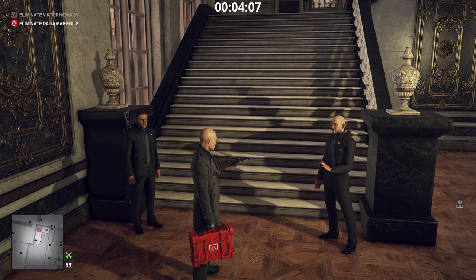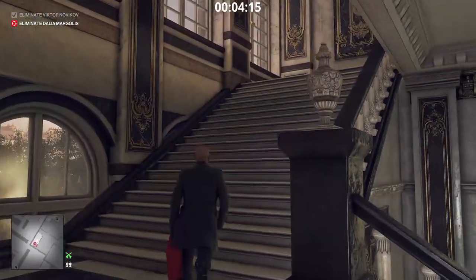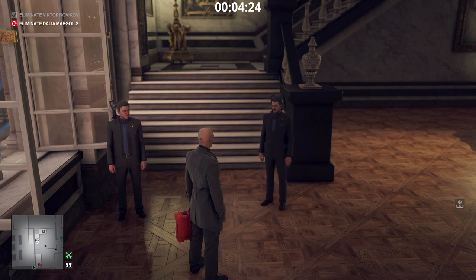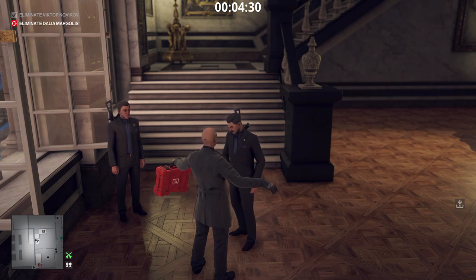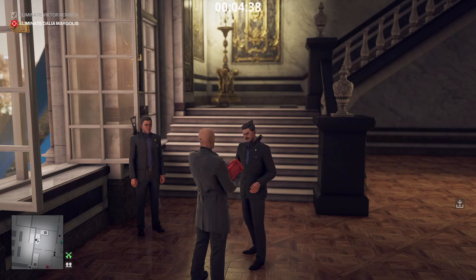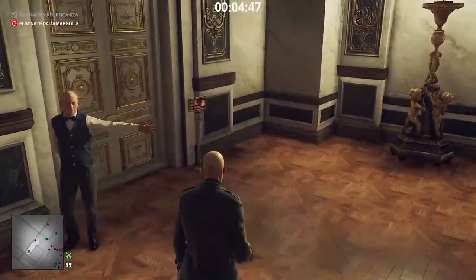The reason why we dropped our pistol is because the next checkpoint we have to get frisked, and the emetic gas device is an illegal item — you can't get frisked with it. So come in here, get frisked. Let's just take a minute — no need to worry, we're the good guys, right? Now what you want to do is come up here. Good evening, sir.